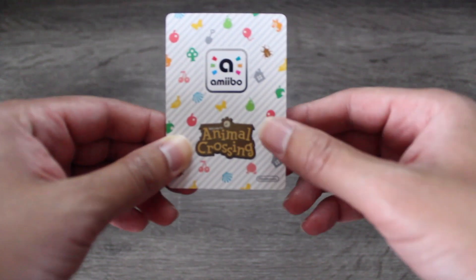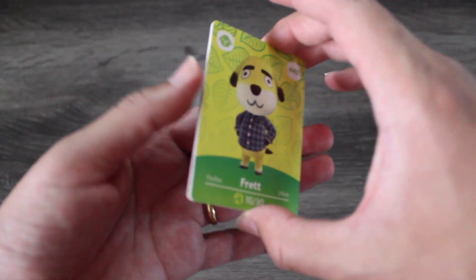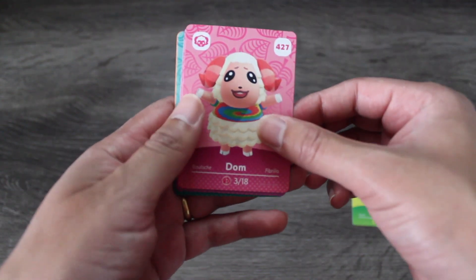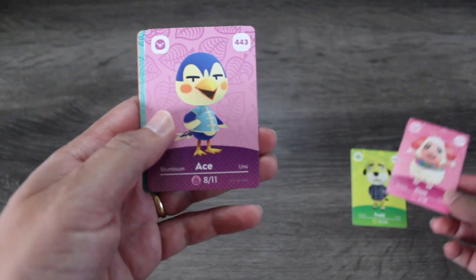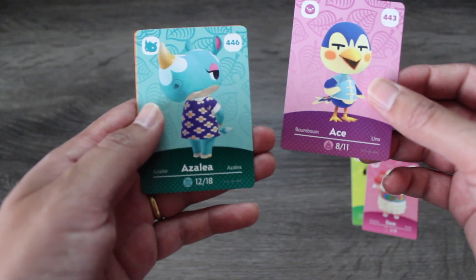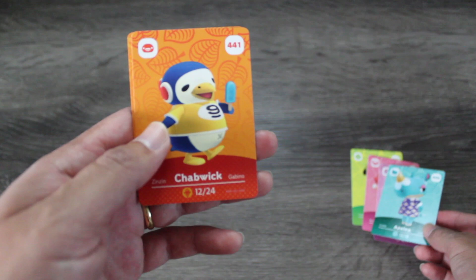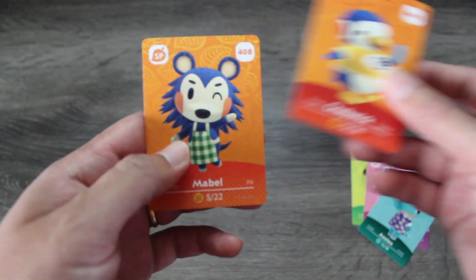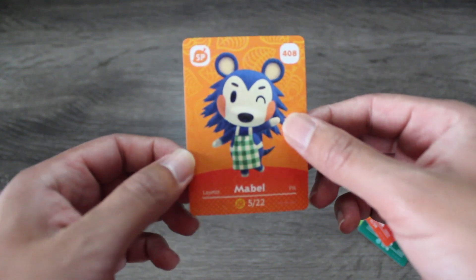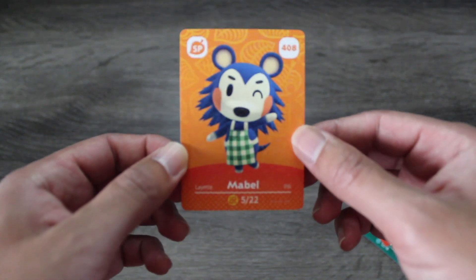We are entering the second half of this unboxing with pack number six. Another Fret again, and then Dom again. I haven't been keeping track of all the villagers we have, but it does seem like we might have gotten almost all of them by now. Here's Ace, Azalea, Chabwick — he was in our first pack. And then Mabel — we get both Mabel and Sable! We just need the last sister to finish this off.